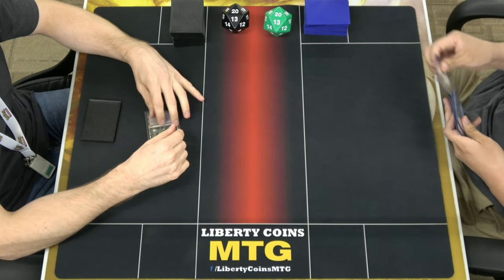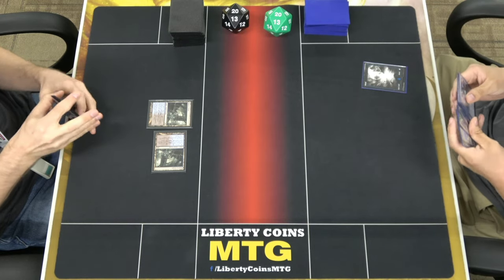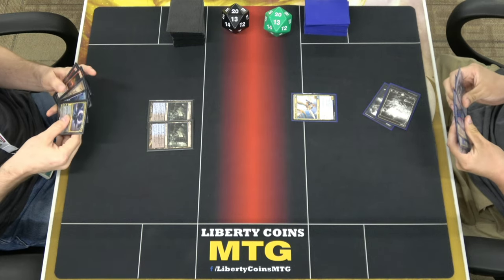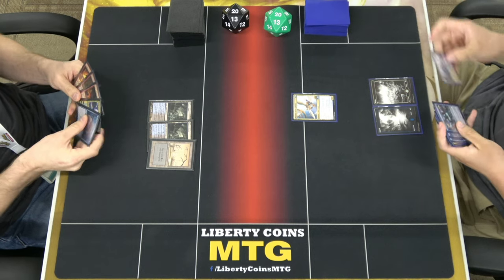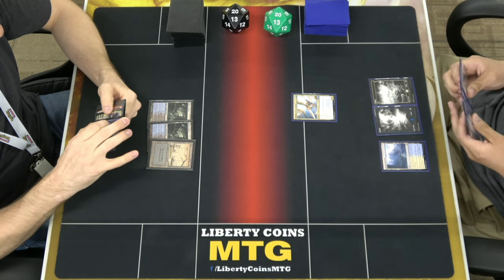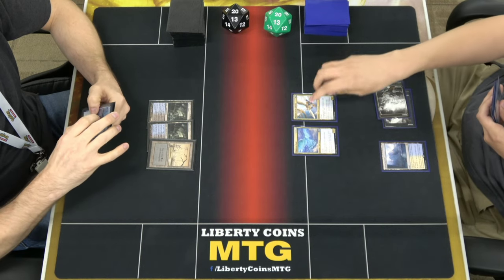I'm going to play an Island and pass. Watery Grave, your turn. I'm going to play Plains, tap both to play Watcher of Spheres. Swamp, pass. I'm going to play Glacial Fortress, and tap two to play Imperium Eagle. I'm going to hit you for four.